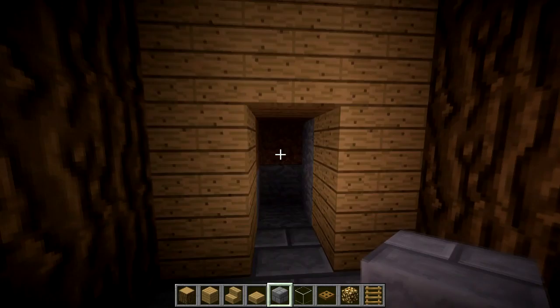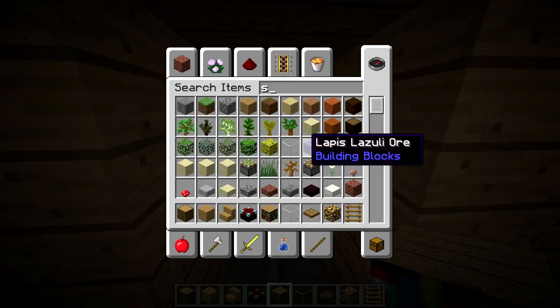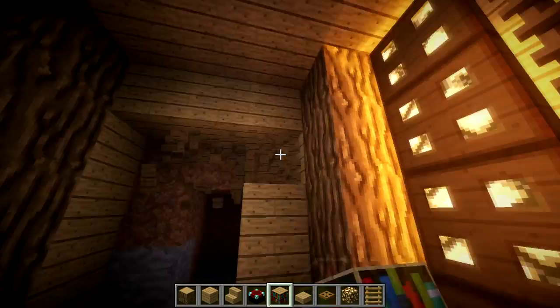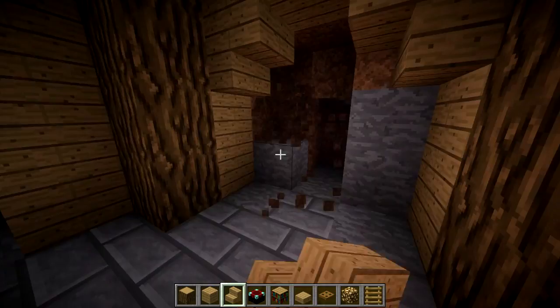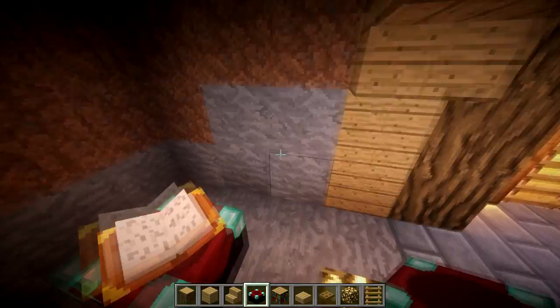For the enchanting room you're obviously going to need an enchanting table, some books, and everything else. You'll need some slabs too — oak or whatever wood you're using. Let's make a cool doorway here: dig out a three by three opening, put some stairs there, and map out the room. I'm just going to put some lighting here.